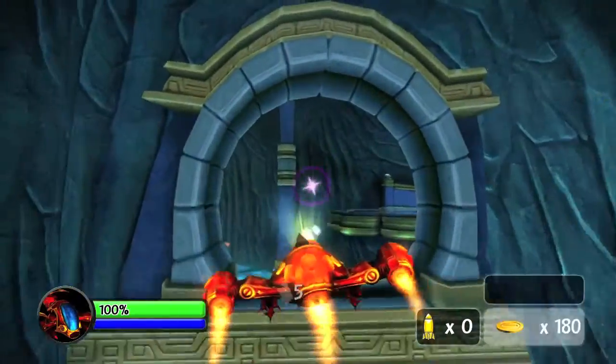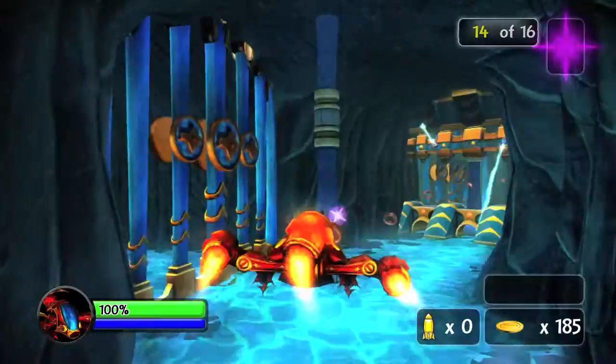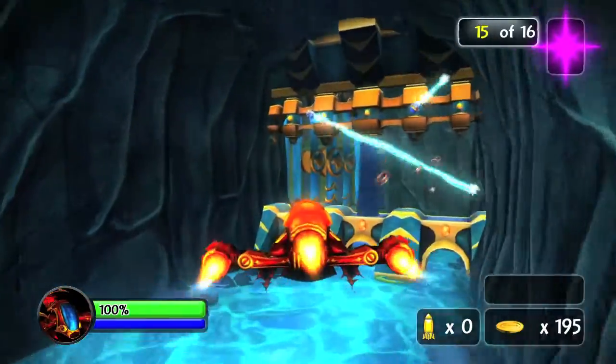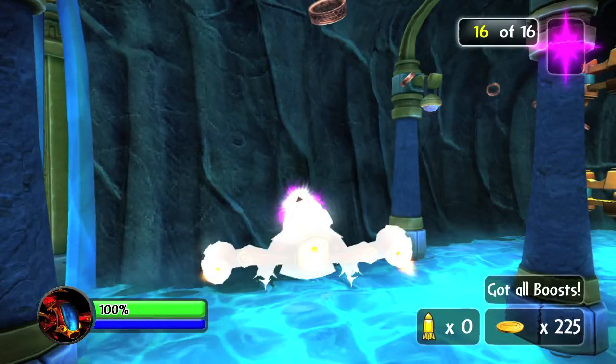Just go up here, going to go through this door and grab this guy, and then we're going to hang a left right here. Still following the path, grab the speed boost, and then we're going to hang a right here, and then make sure you grab this one.